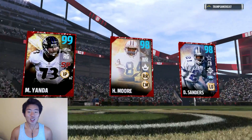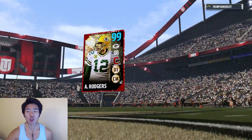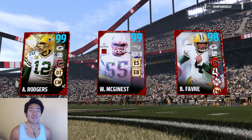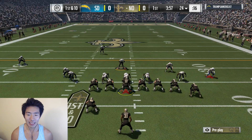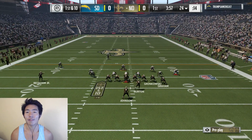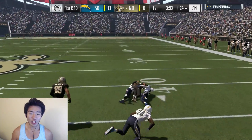Let's get to another game. My opponent has a stacked team as well — Herman Moore, Deion Sanders, Marshall Yanda. But peep our team, man. We're going to try going back to that insane power run where we got that insane gain. Can we get it again? That'd be awesome. David Johnson with a good carry of 13. We're going right back to it. Good block — David Johnson is a beast.